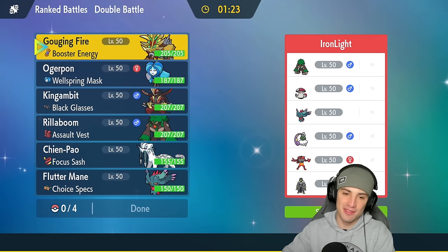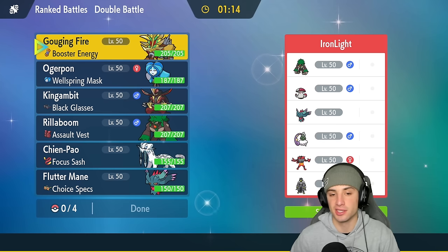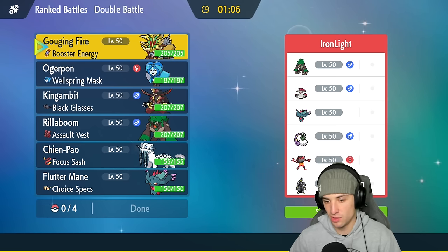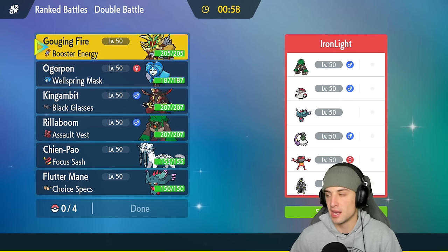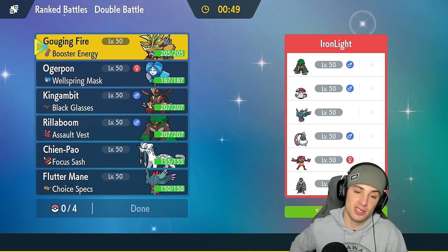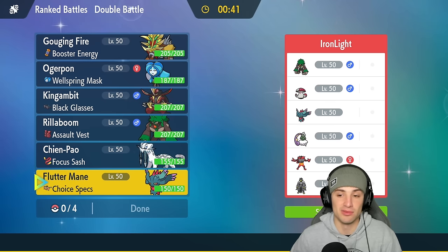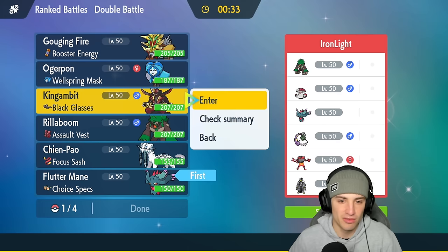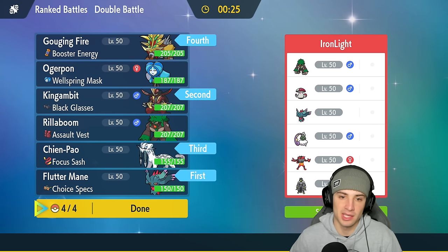Moving on to our third and final battle, absolutely lighting up the rank ladder with this team today. I wanted to bring you guys a meta team with Gouging Fire to help push high ranks in Master Tier. Opponent is running Incineroar, Urshifu, Tornadus, Fluttermane, Amoonguss, and Rillaboom — a pretty standard meta team as well. I think they'll lead Tornadus. I'll lead with Fluttermane and Gambit to dodge Intimidate, with Shen Pao and Gouging Fire in the back end.